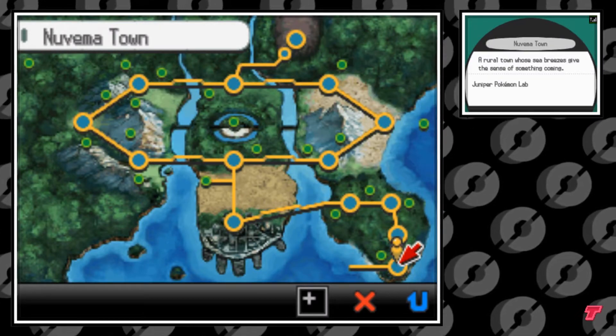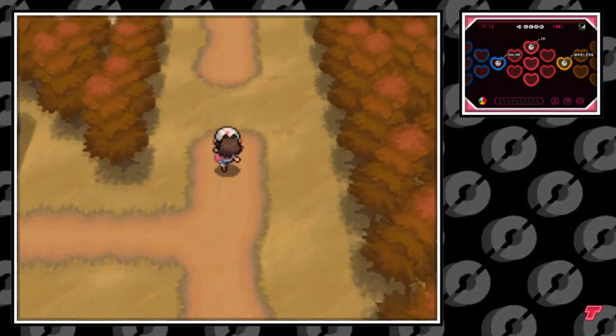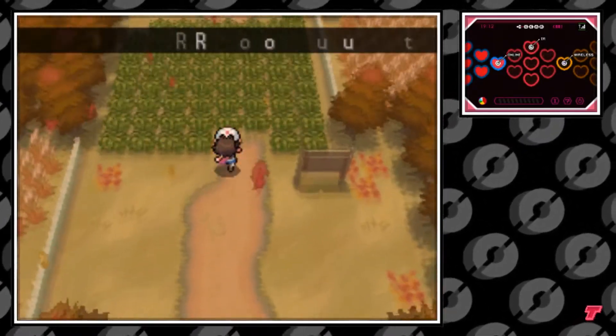Hello everybody, it's the Technotrainer here. Today I'm going to show you how to get TM32 Double Team in Pokemon Black and White. You will need to have beaten the game and have Surf in your party to be able to get this TM.